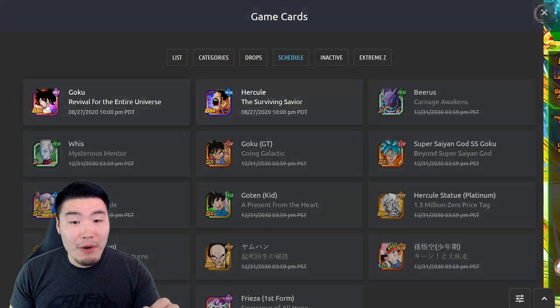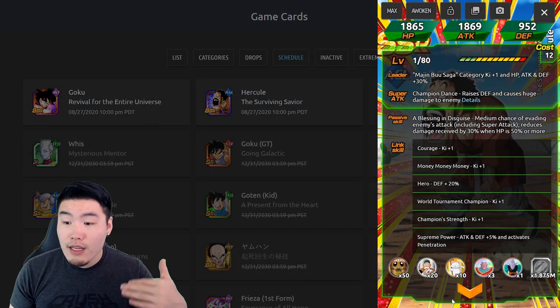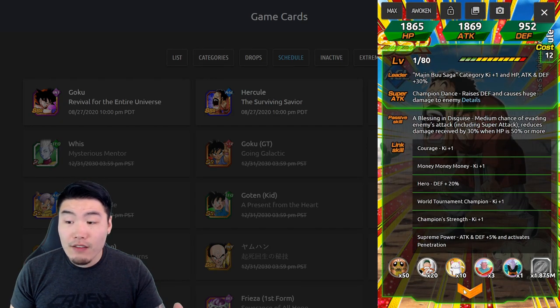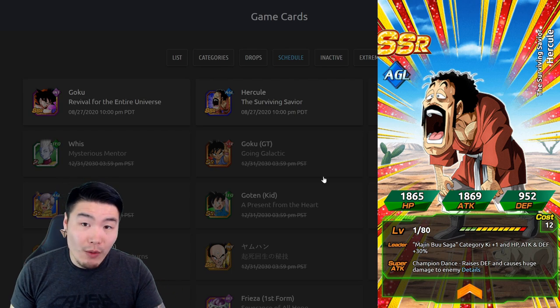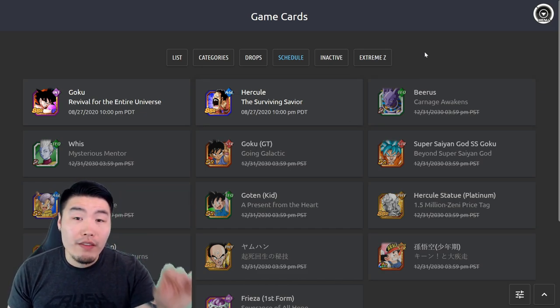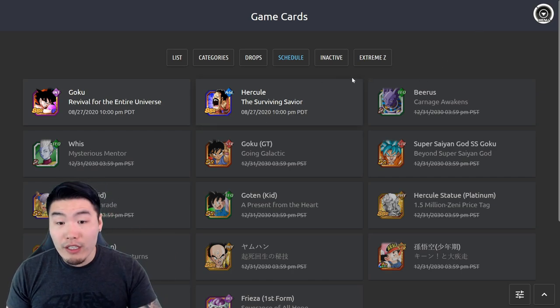So yeah, both these guys are looking pretty good, especially for their unawakened forms. This Hercule is actually going to be amazing for like Legendary Goku event, Infinite Dragon Ball History, Super Battle Road as well, because of his passive. I see him being one of the better, if not one of the best tanks in the game once he gets an Awakening, especially if he gets an Extreme Z Awakening. I have a feeling that maybe both these guys will get EZAs as well when the celebration starts, or at least maybe part two of the celebration — but we'll see. Either way, they're both getting Awakenings and they're both gonna be really good, so that's hype.